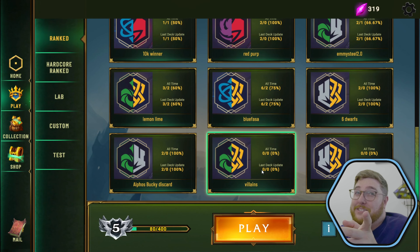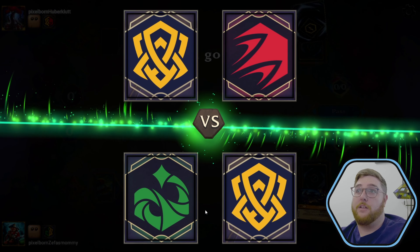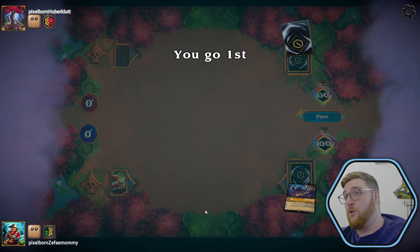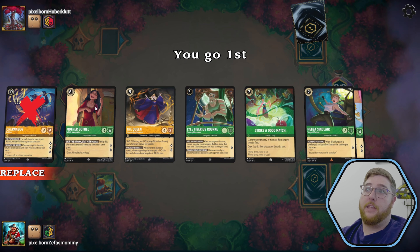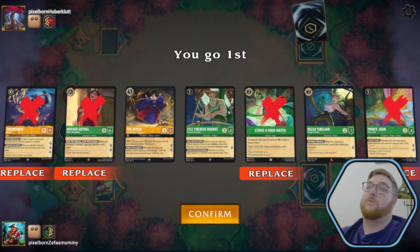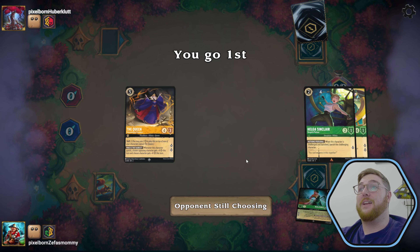One more with villains — let's do it. Finding a worthy opponent. It's a Mufasa deck, kind of — it's Amber Ruby. Could be anything, could be Pirates again. Chernabog, get out of here. Mother Gothel, we want to see you later. She's a two drop. Lyle hasn't been serving us well. That's our Mulligan. We're keeping Queen and keeping Helga — the cards that we know and like.